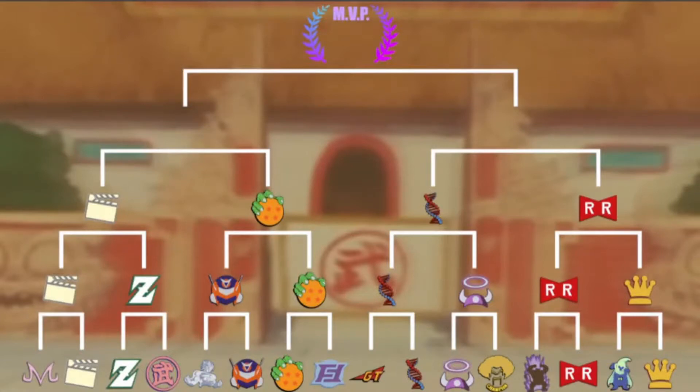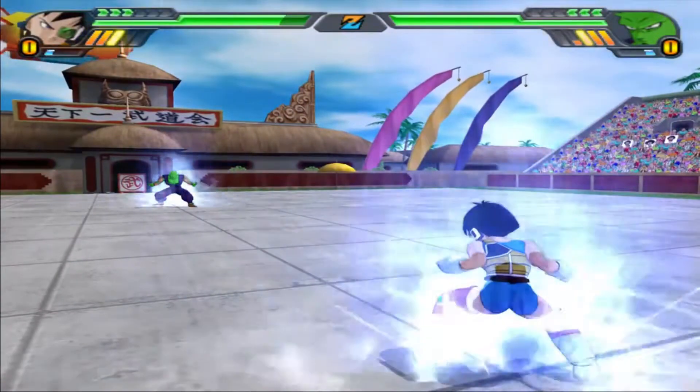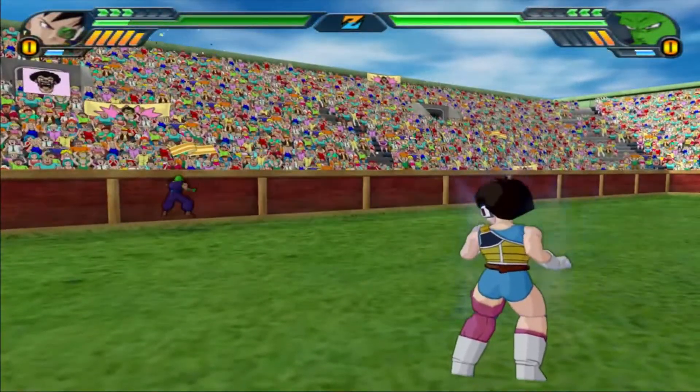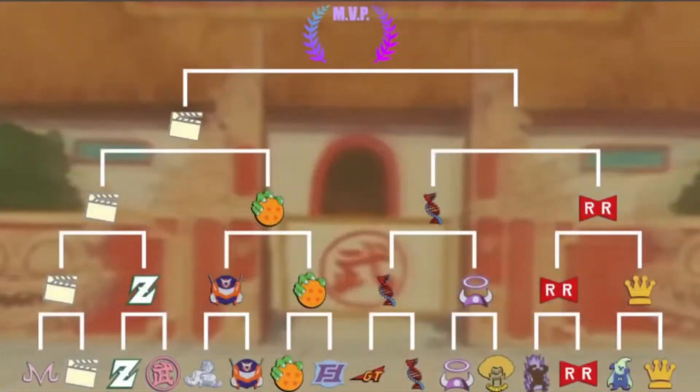We're going straight into the semifinals. Cinema with Fasha versus late Piccolo on Namek. We could have a Piccolo-Namek or a Piccolo-Gohan fight in the finals — that would be amazing. But for the second semifinal we're going with Cell versus Gohan. Fasha versus Piccolo — tell me in the chat, or in the comments below. Piccolo coming in against Fasha, gets those rush blasts in — never mind. Bye, Piccolo. Allowing Cinema to go forward to the finals. He just didn't want to face Gohan. You ruined the fan dream.